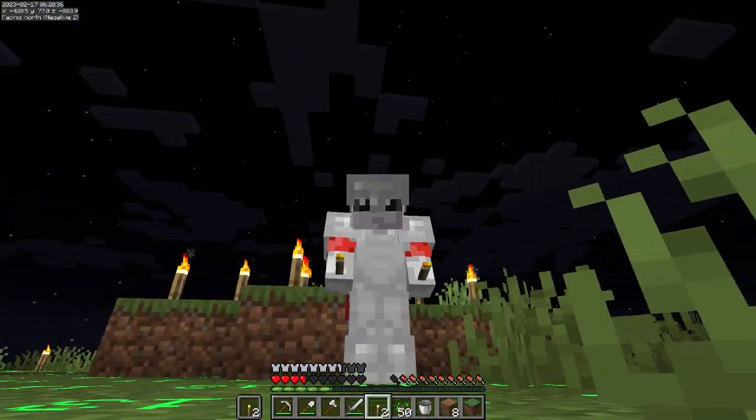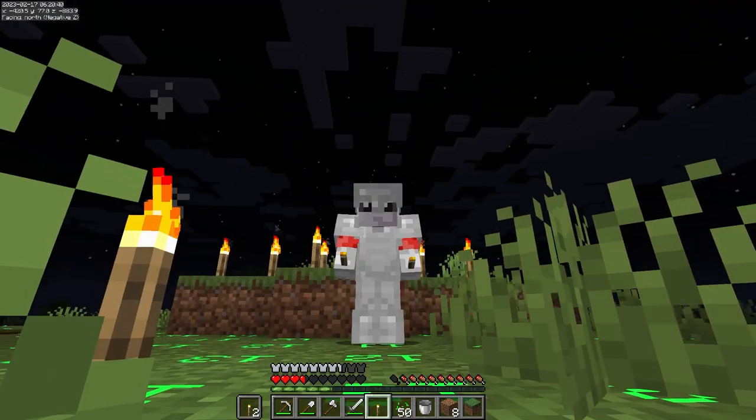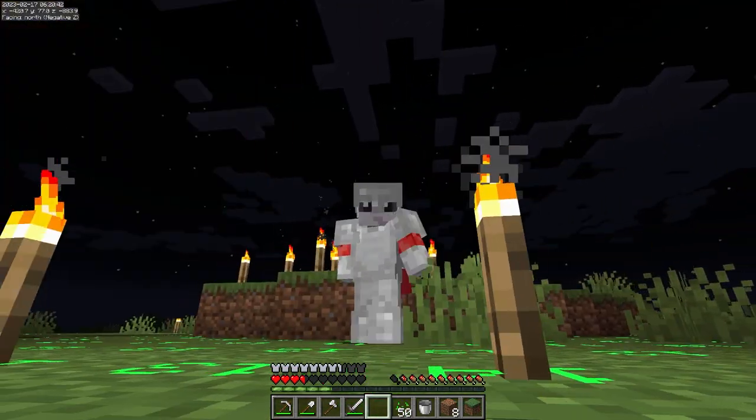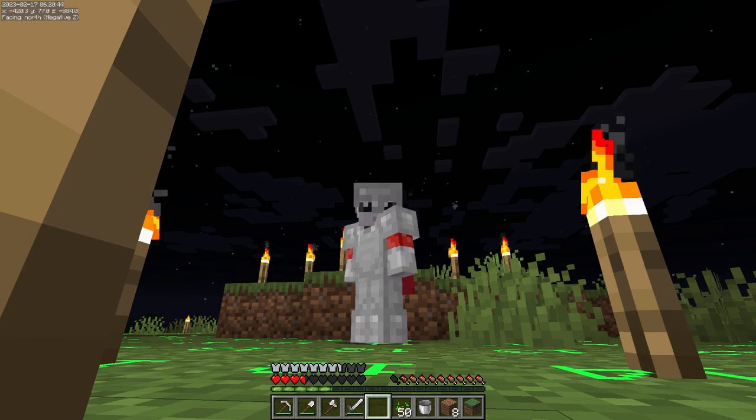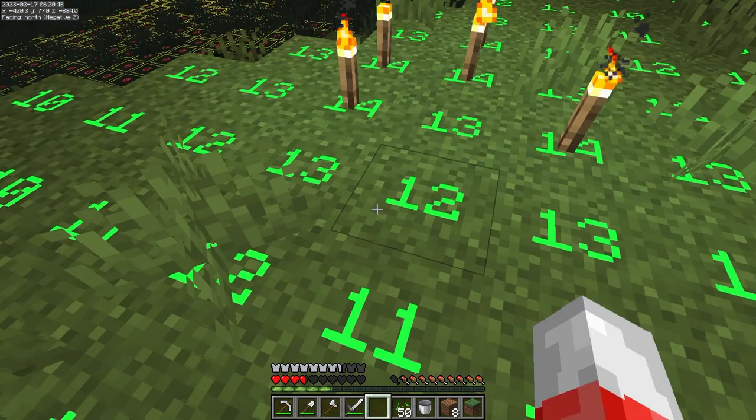The lowly torch — one of the first items that many Minecrafters make at the start of their journey. But this simple item has a lot more power than people might think. Today I'm giving you five tips to get the most out of your torch.